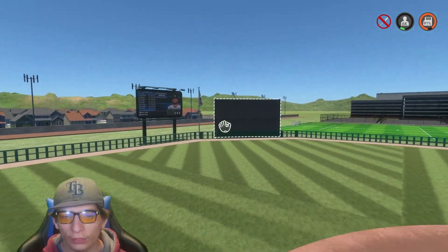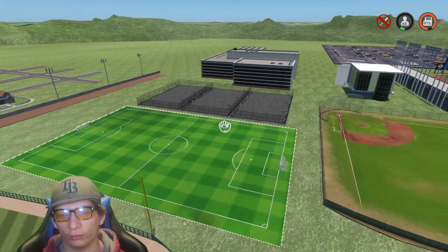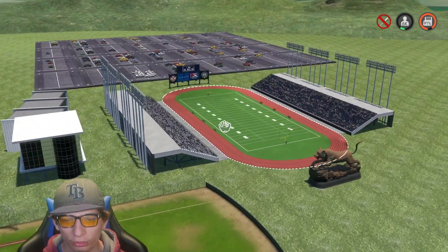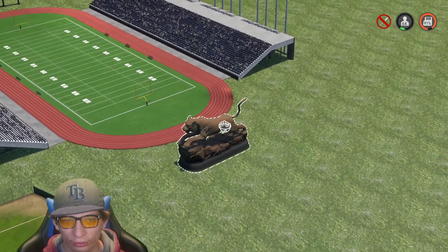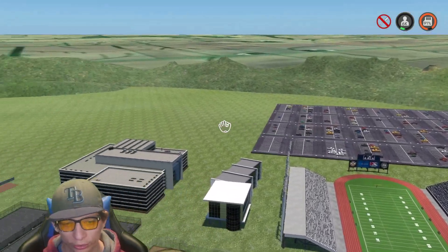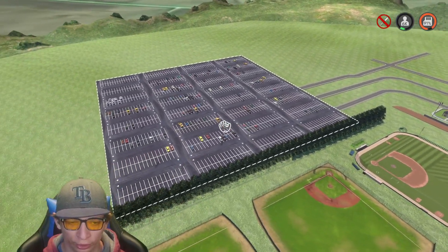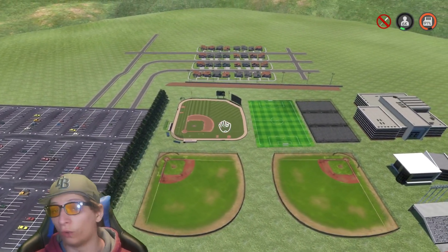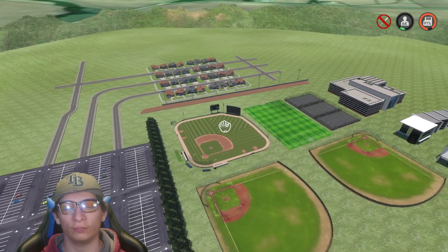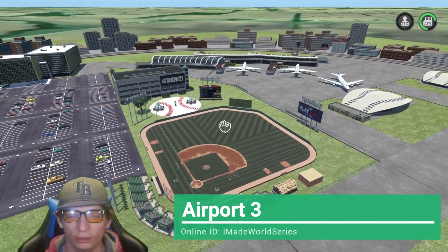You got the actual stadium itself — I like the scoreboard, it definitely gives me the high school vibes. Over here we got the soccer field in right field, and we got a couple basketball courts right over there. We got the football stadium right over here. I love the statue here, it just looks so clean overall. Then of course the parking lot, some houses and the road, another parking lot as well. Just overall they did a fantastic job on this one — really creative, great job.